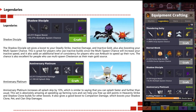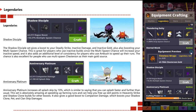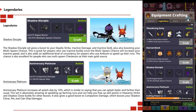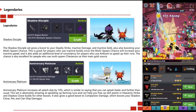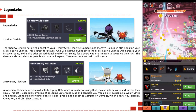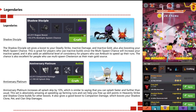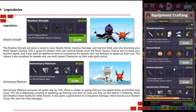The Shadow Disciple set gives you a boost to deadly strike, inactive damage, and inactive gold, plus also boosts your multi-spawn chance. This is great for players who use inactive builds, since the multi-spawn chance will increase your inactive speed. It also adds additional consistency for players who use ambush to speed up their runs. The multi-spawn chance is also excellent for people who use multi-spawn chestnut as their main gold source.